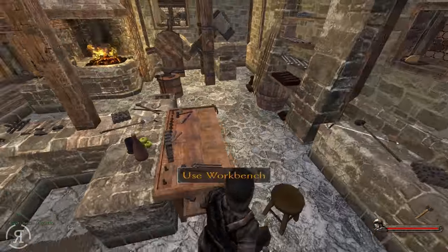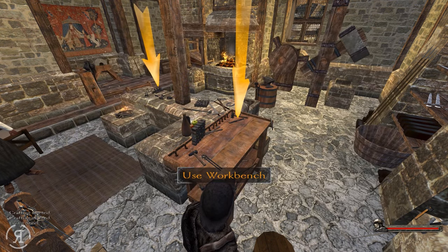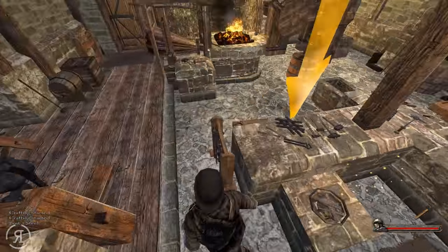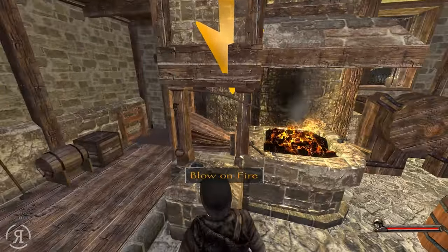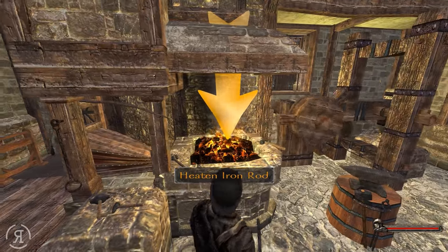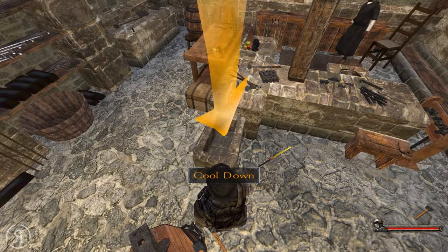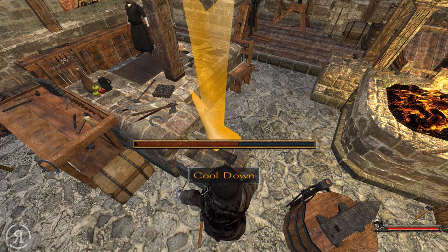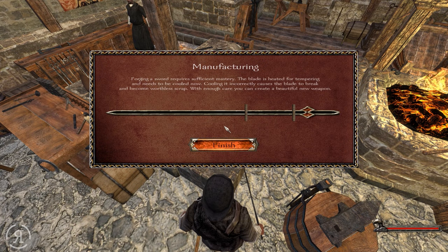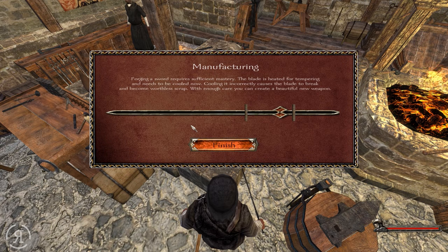Now what we need to do is go for a sword blade. I need to pick up another rod here — take the rough iron rod — and I need to do the same things, so I'm going to make the steel blade. This is a new step: we can cool it down now. Obviously we need to put it in water. A message appears: 'Forging a sword requires sufficient mastery. The blade is heated for tempering and needs to be cooled now. Cooling it incorrectly causes the blade to break and become worthless scrap. With enough care you can create a beautiful new weapon.'